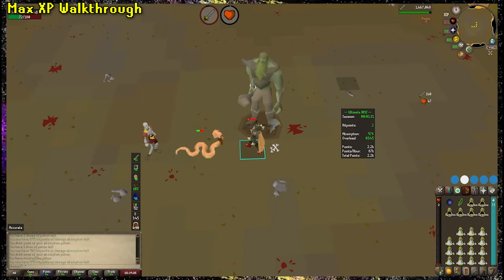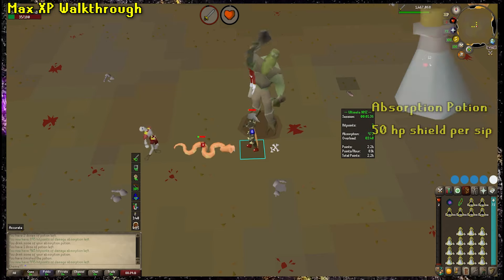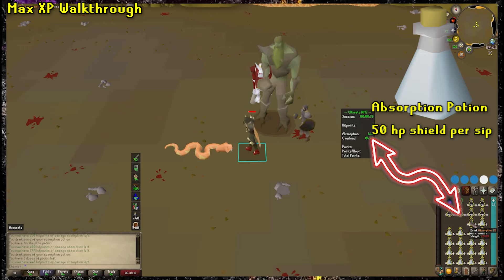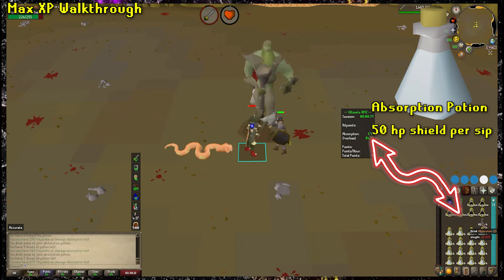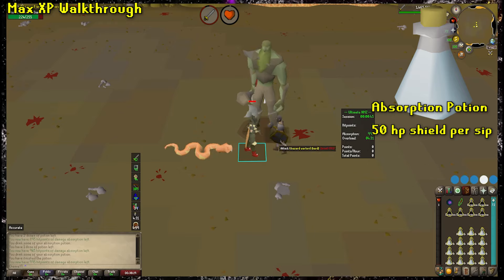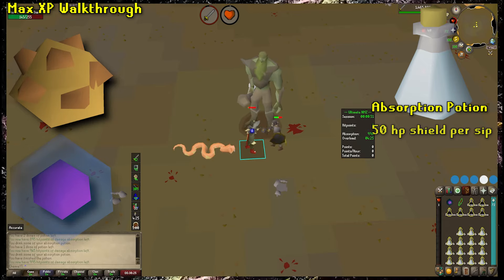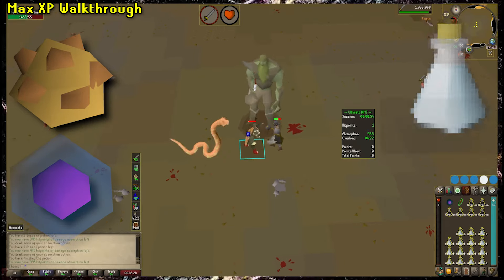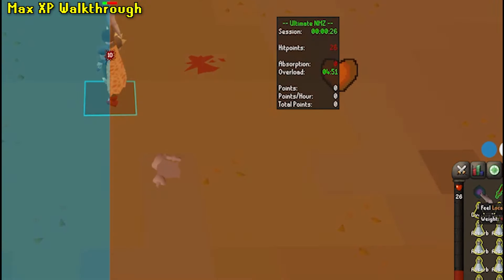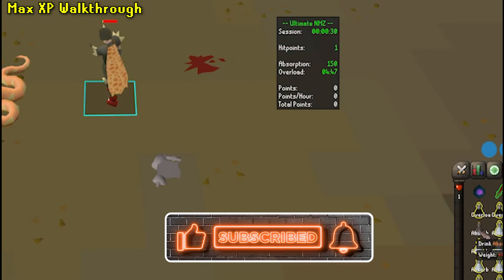But why does that matter in NMZ? Let's talk about the Absorption Potion. The Absorption Potion gives you a 50 HP shield every time you take a sip, and it can stack up to 1,000 damage. One special caveat is that it doesn't protect you from damage you cause to yourself. That's where this whole strategy comes into play. There are a few items in Old School Runescape — specifically the Dwarven Rock Cake and the Locator Orb — that hurt you if you eat or use them. And they also work in the Nightmare Zone. Meaning you can use one of these items to get your health down in the Nightmare Zone while you have an Absorption Potion active.